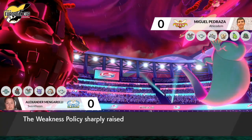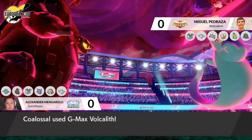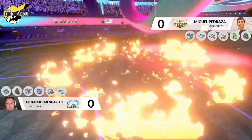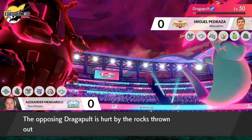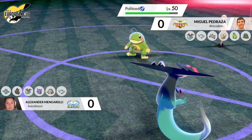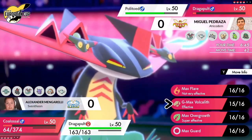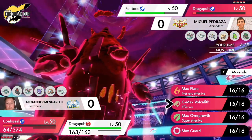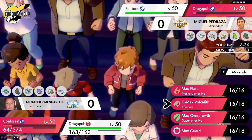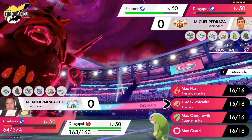Steam Engine activated, and also the Weakness Policy activated, so it will be able to fire off a big Max Vocalith this turn. It's almost certainly going into that Togekiss to take it out — but no, it's actually going into the Dragapult, able to do a huge amount of damage thanks to that Weakness Policy boost. It's going to be very close whether it's going to be in range, but it's not quite going to be, and it's doing a nice bit of chip to the Polytoed as well. That really shows how much the passive effects of the game make a difference.